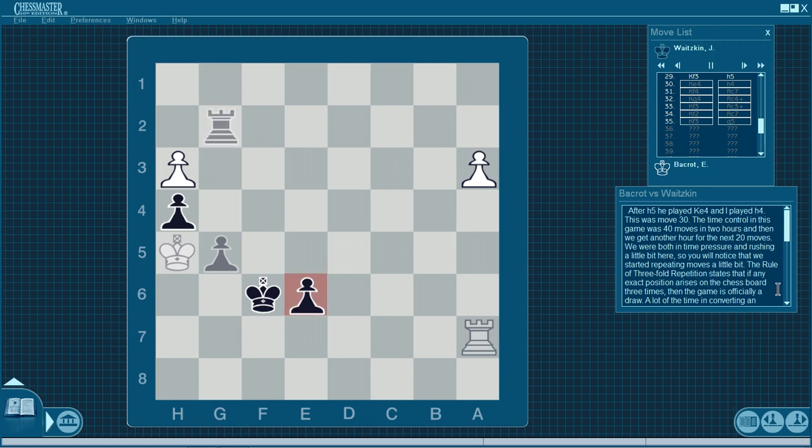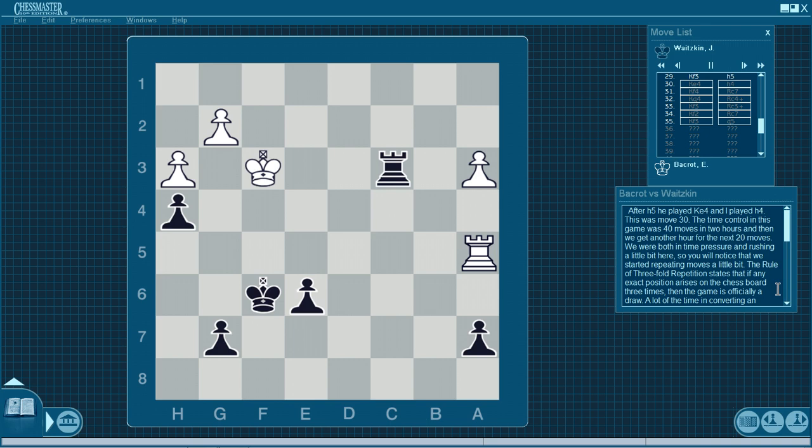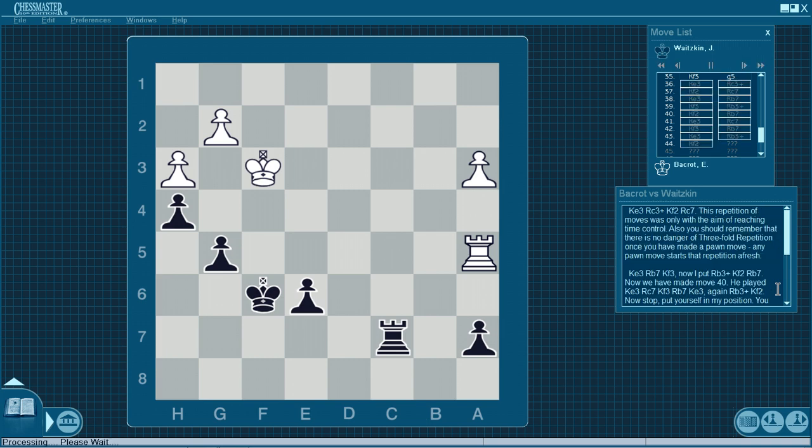He played Kf4, Rook c7, Kg4. I played Rook c4 check, Kf3, Rook c3 check. Now he has to make a choice. If he plays Kg4, he has to be careful of g5 — very strong. He can't play Rook takes g5 because of Rook g3 check, winning the rook. After Rook takes a7, Rook g3 check, Kh5, Rook takes g2, he's in big trouble — my e-pawn has passed, nothing can get in its way, and his king is paralyzed. Of course, he's not going to make that mistake. After Rook c3, he went back — Kf2. I went back — Rook c7, defending my pawn — and after Kf3, I played g5. From those checks I was able to establish my pawn structure, exactly what I wanted. This repetition of moves was only with the aim of reaching time control. Also, any pawn move starts the repetition count fresh.